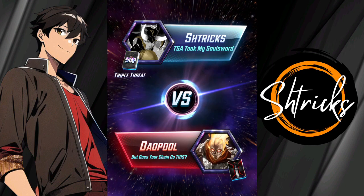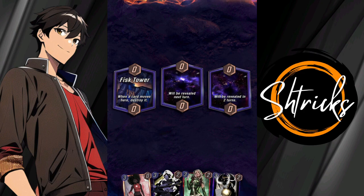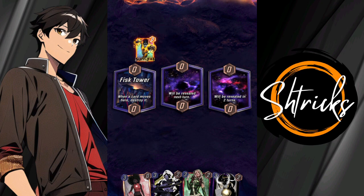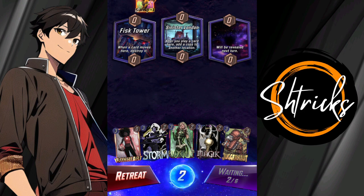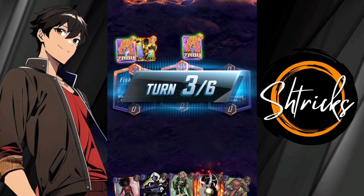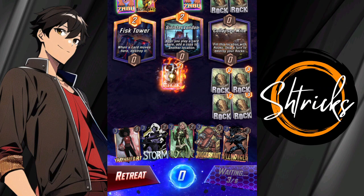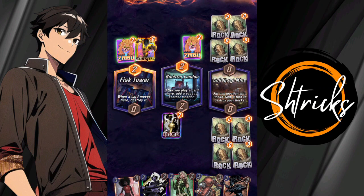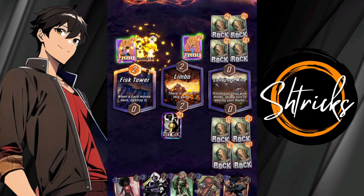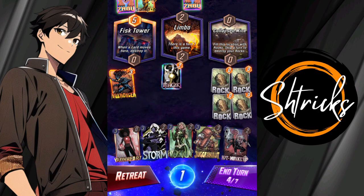There are so many three-cost deck options. I thought about putting Mystique in there, but I don't want Mystique because it would push me to prioritize the Wong-Mystique combo, which isn't what I want. I'd rather be able to utilize more cards more frequently rather than feeling locked into one play that's easily counterable. I'd rather have the utility of being able to play other cards.